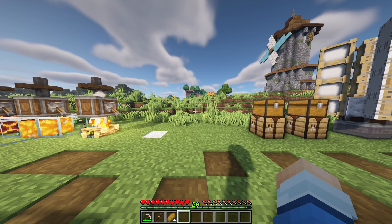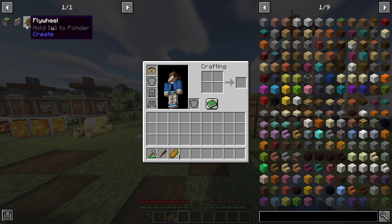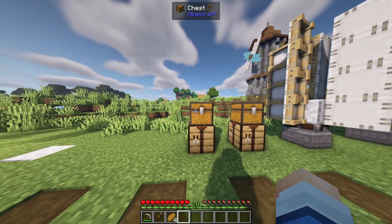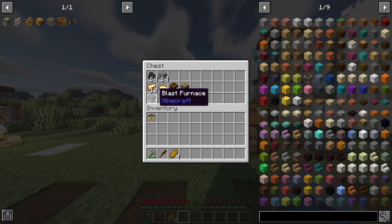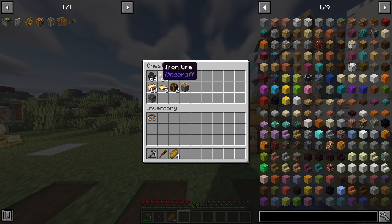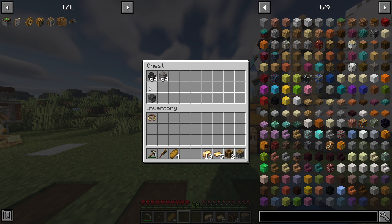Our next power source is a little interesting because we've never built it in any of our videos so far — it's the furnace engine plus the flywheel plus a furnace or blast furnace. If you use a blast furnace, you get two times efficiency over a regular furnace. You'll need something to smelt — we're using coal and iron ore. You'll also need a piston, two brass casings, five brass sheets, and ten brass ingots to craft the components.